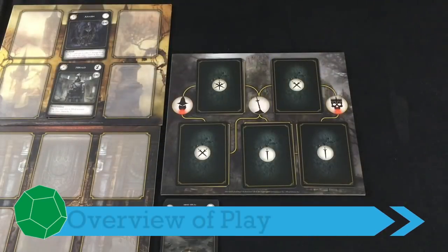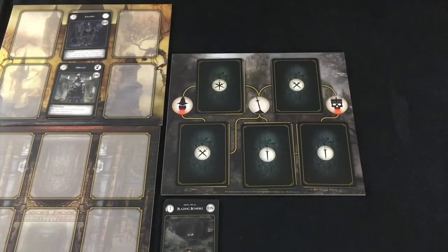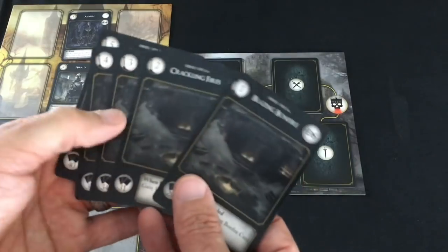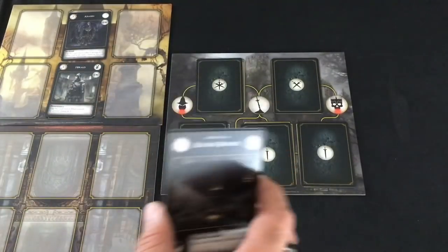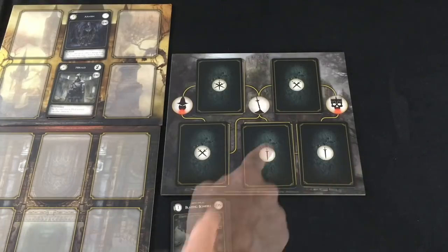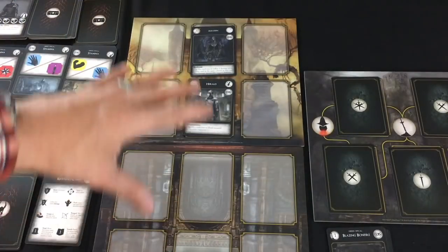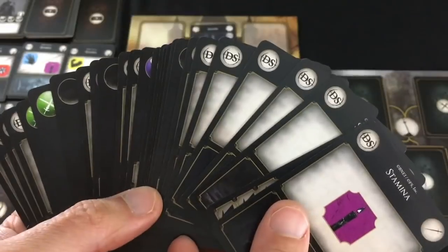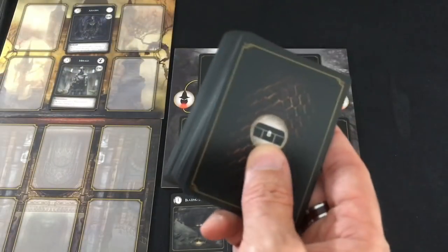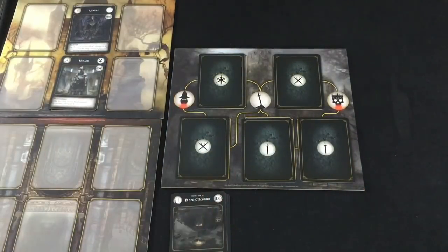To give a broad overview of the game: you are a party of adventurers in this fallen world — that's kind of the general gist of Dark Souls. In this game you have two bosses you have to defeat, and you're going to have basically five rounds because of the five bonfire cards in which to defeat both of those bosses. In each of those rounds you'll face a series of encounters following these little yellow lines, choosing how difficult you want them to be. In those encounters, you'll face a bevy of enemies and fight them on the combat boards using your character's unique deck.